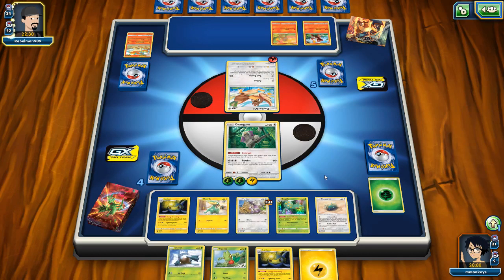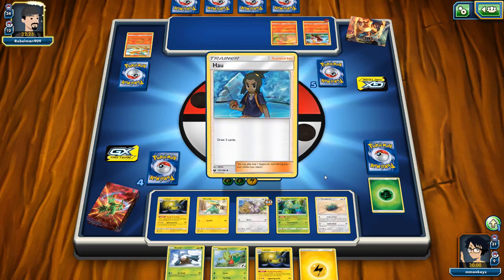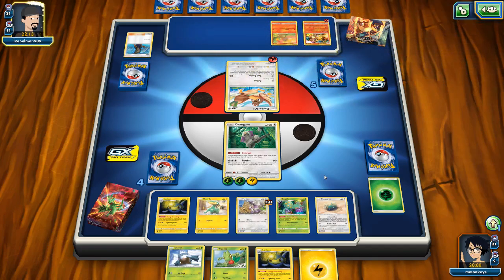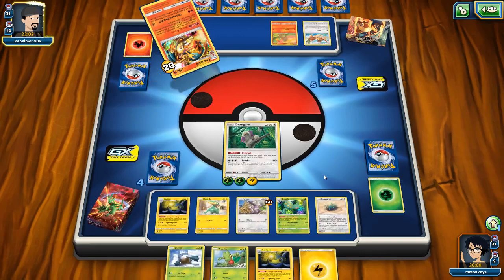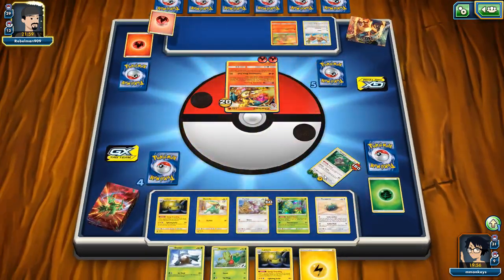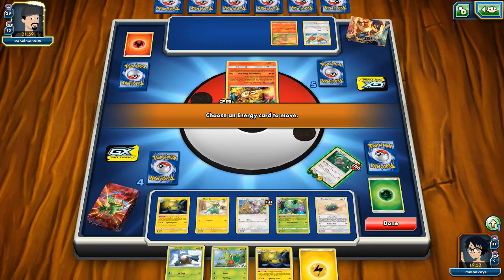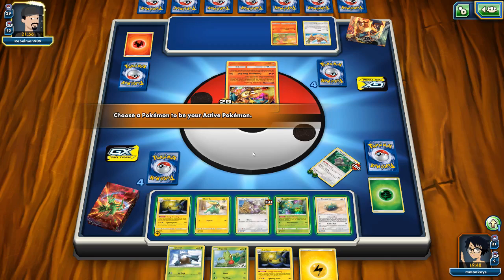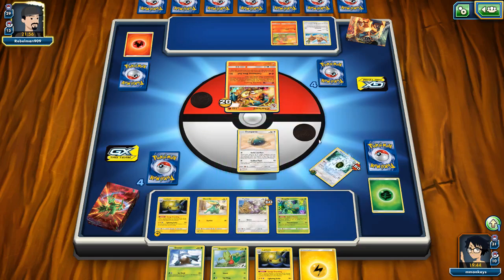It might be a minute before we get there. We should be able to kill this Farfetch'd right off the bat - if I can get a Guzma, that would be really nice to Guzma up that Charmeleon that's ready to go. But I think we're in a good enough position to deal with it. We have our Dunsparce on board for a Sudden Flash, and our Sceptile - that would be 80 damage. But it looks like Oranguru is going to be going down this turn. I don't mind that too much because I can Sudden Flash. Let's promote our Dunsparce.